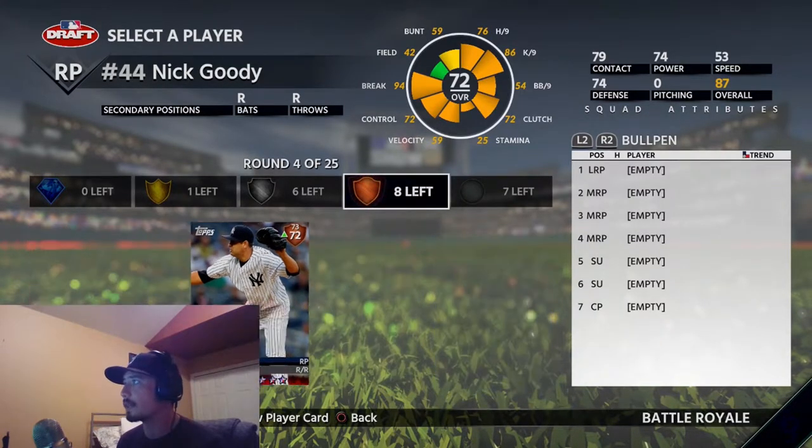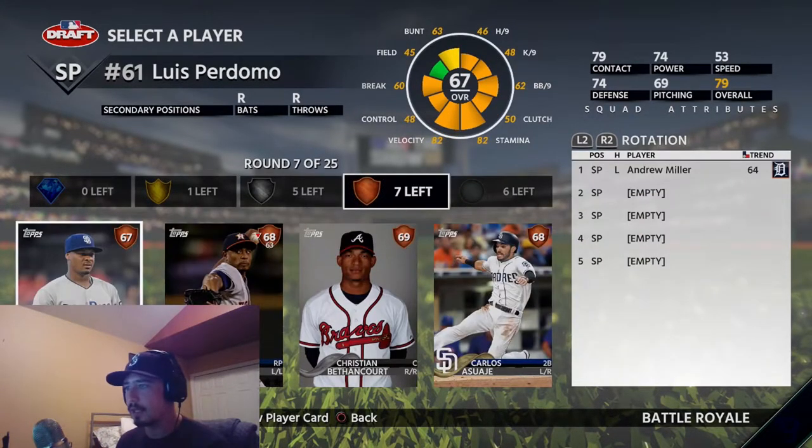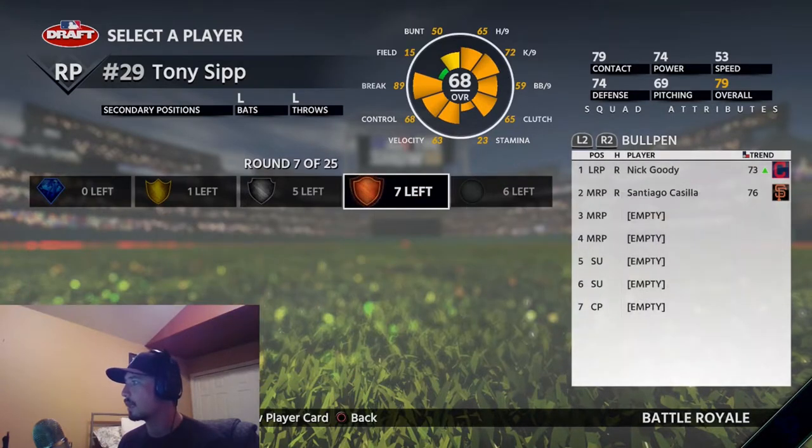This dude has really good breaks and that's really important in this game, so let's go for it. Yeah, 90 break, 99 velocity — that's a win-win. Now give me a lefty in the bullpen — I'm gonna get it with Tony Sip, let's get it.